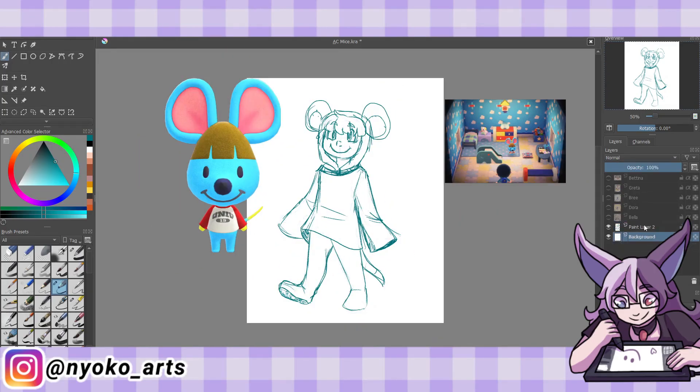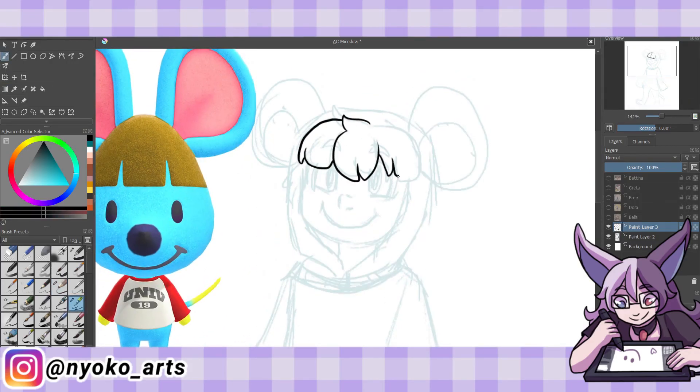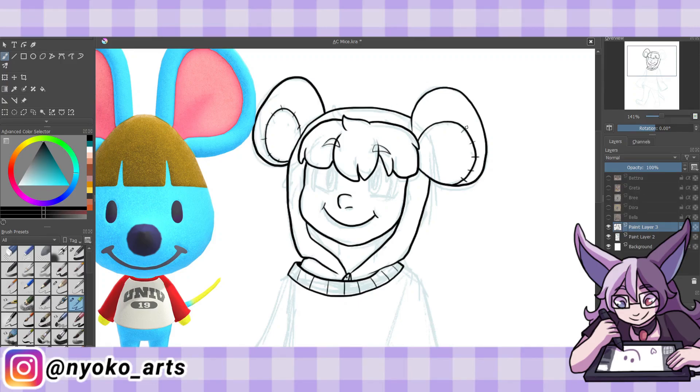His skill is climbing trees, and he wants to be a movie director. His house has a lot of kid-like furniture, and overall he gives me very baby vibes. I think he's just super cute, and again, blue is my favorite color, so design-wise I made him a very small child.